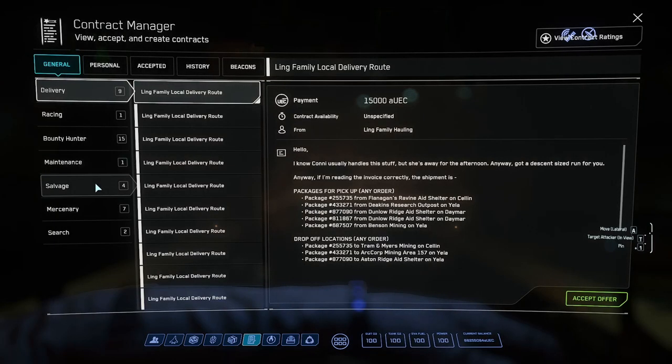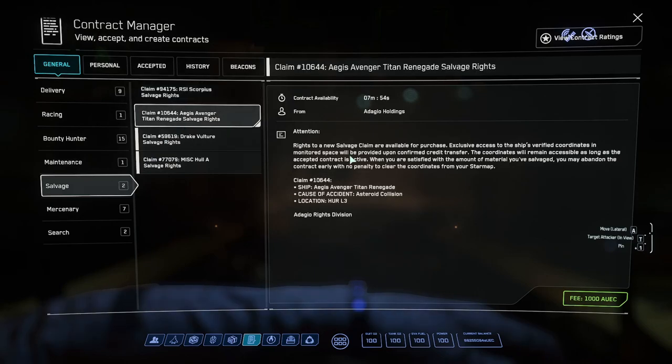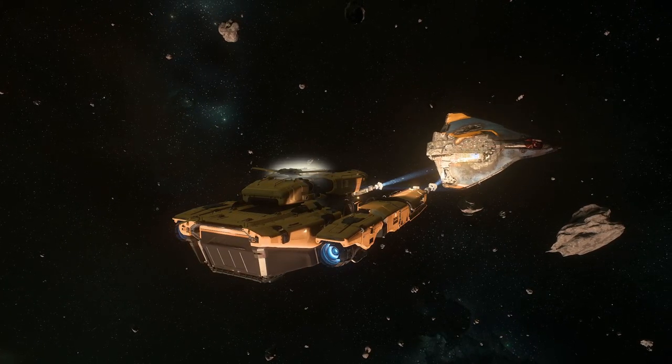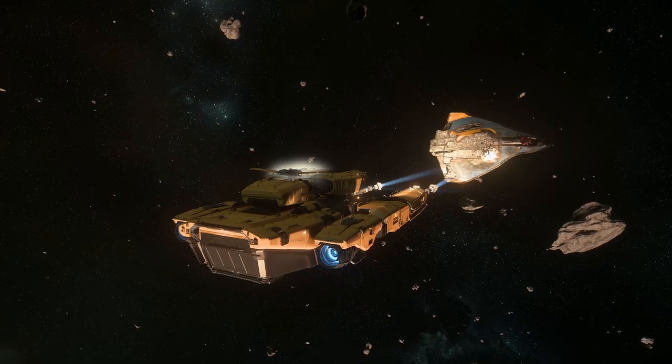Besides moon cruising, you can accept legal and illegal contracts in the contract menu. These contracts are off the beaten path and you'll rarely encounter others. You'll be able to sell your RMC from these contracts as well.